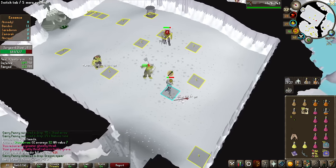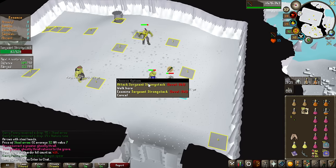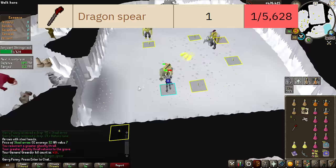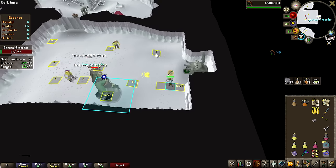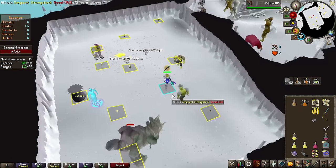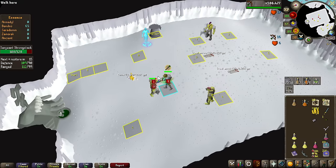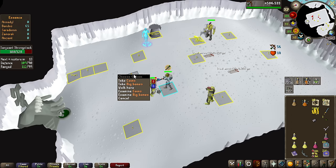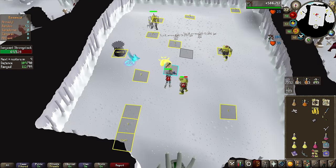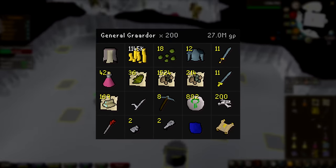No way — we have a Dragon Spear! That is, I believe, more rare than a pet. The pet is 1 in 5,000, and this is pretty sure more rare than that. We're hitting 200 KC on Bandos, and as you have noticed I've only seen one item in the Bandos Tassets. We keep getting coins — that is pretty much the most common drop you get, just 19k coins. Because of that, the loot is not extraordinarily good here unless you get something really expensive.